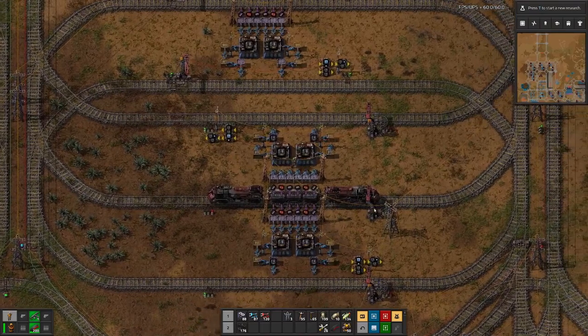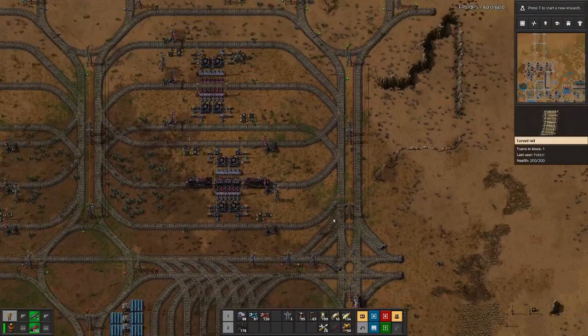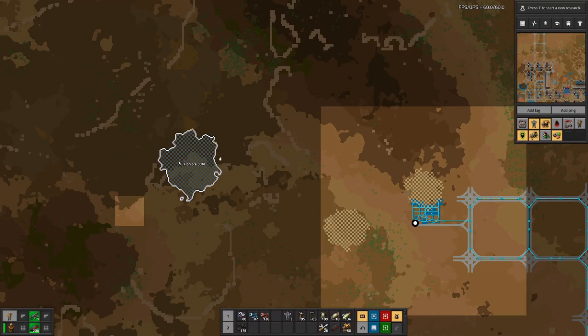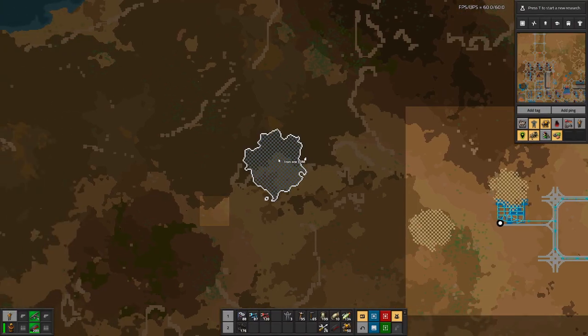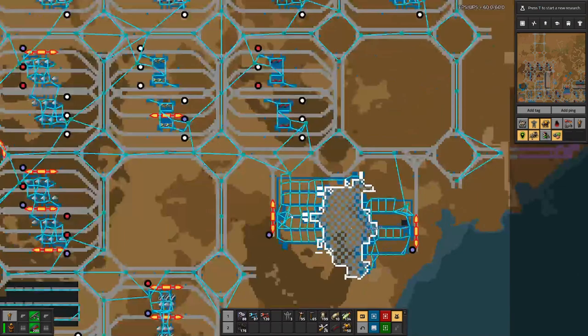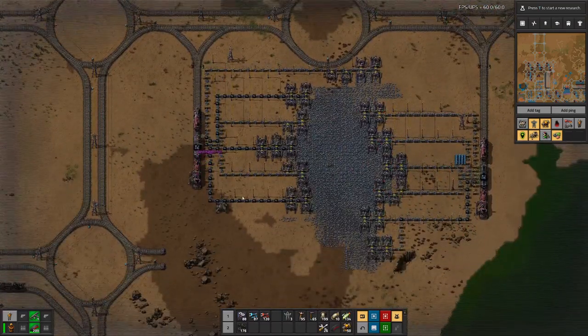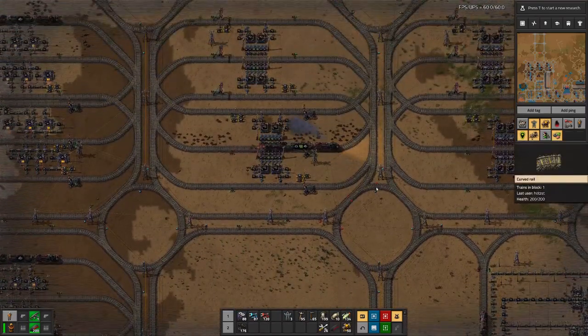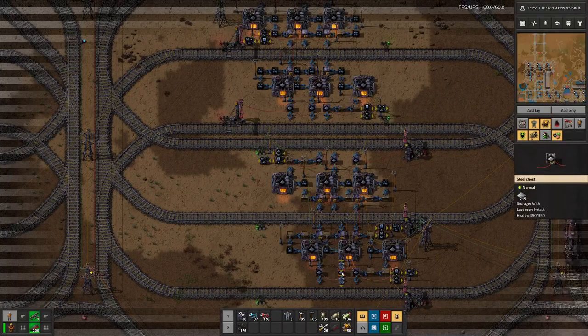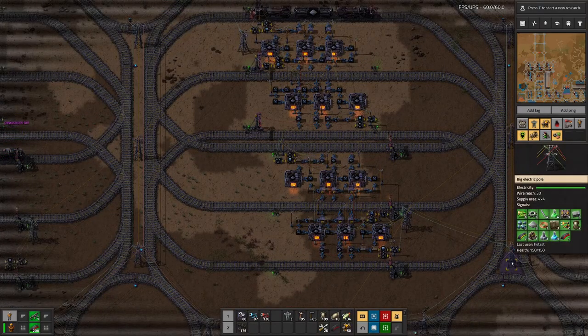We need quite a bit of steel so maybe a second furnace array for steel is in order. We might actually go out to this large iron patch and add a few more loading stations for iron so we are fully stocked up. Currently here we do not have large amounts of iron sitting there — we only have three stations that could load iron.